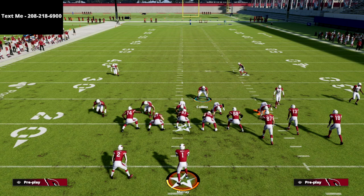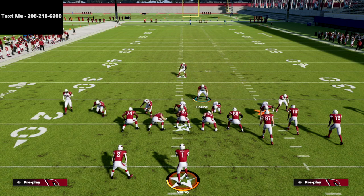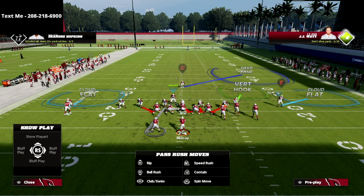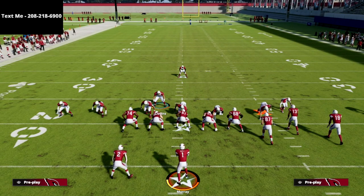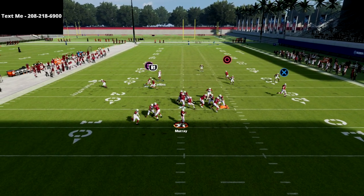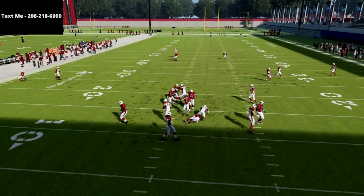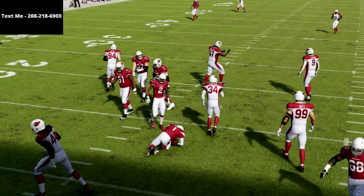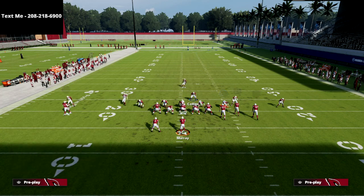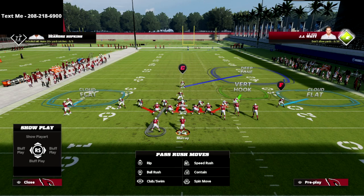If they start blocking their running back, what I like to do is show blitz, man up the running back with that left-of-screen linebacker, and then blitz that safety I showed blitz with. If they block the running back I'm either able to get gap pressure or edge pressure with the safety, as you just saw. This is one of my favorite blitzes for a variety of reasons — it accomplishes a lot.